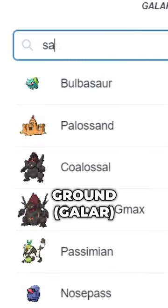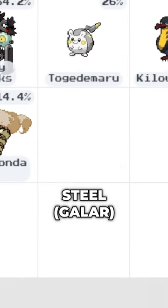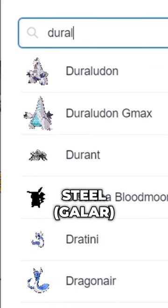A ground type from Galar — Gmax Sandaconda. A steel type from Galar — Duraludon Gmax.